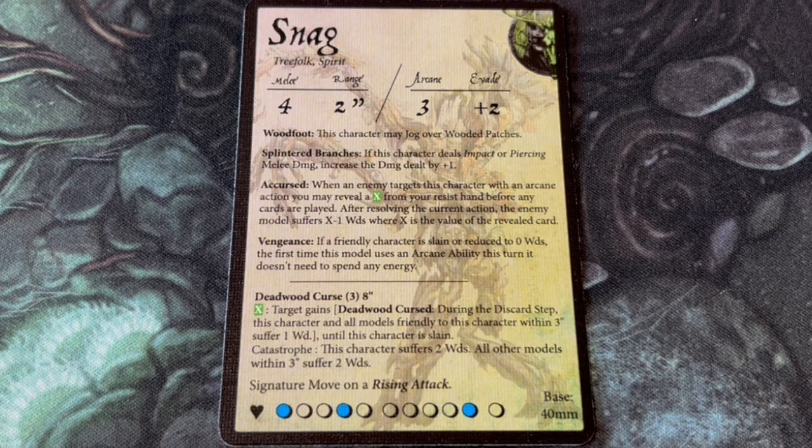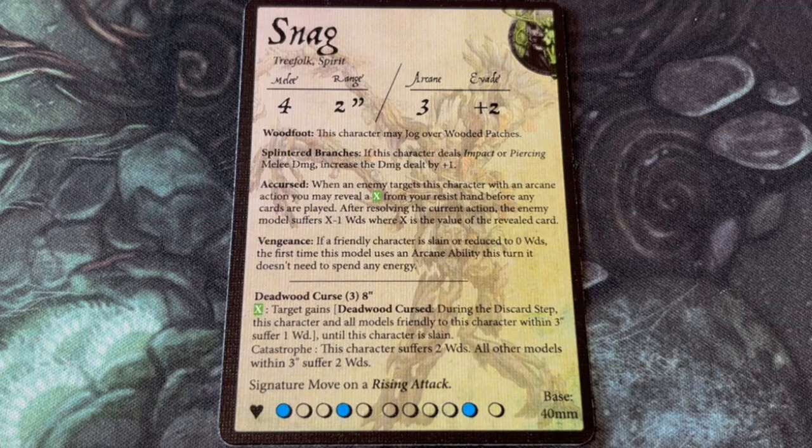He has 4 passive abilities. The first is Woodfoot, which allows him to jog over wooded patches. Then he has Splintered Branches, which gives him plus 1 damage on his impact and piercing attacks, making him a pretty consistent damage dealer in combat. However, he has another really good way to inflict damage through his ability Accursed. When an enemy targets Snag with an arcane ability, you can reveal a green card from your resist hand before playing cards. After resolving the current action, the enemy suffers wounds equal to the value of the green card minus 1. That's really going to make enemies think twice about targeting Snag with abilities and ranged attacks, but they aren't going to be too keen on getting into melee with him either. Suddenly, that big, slow, lumbering target doesn't seem so appealing after all.